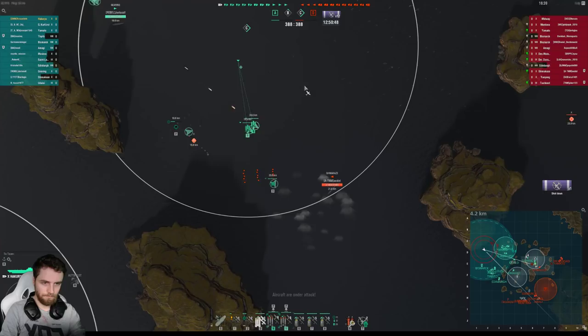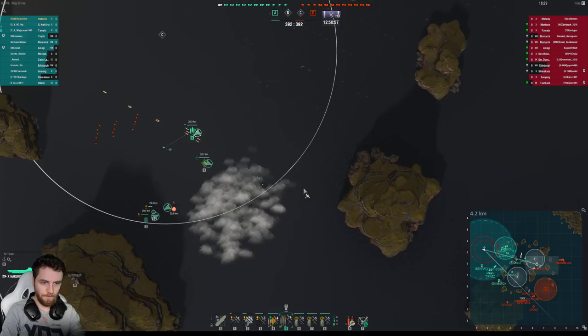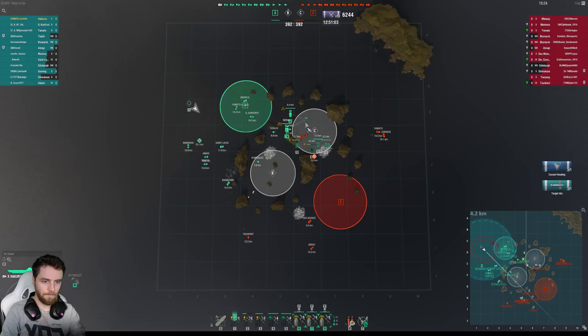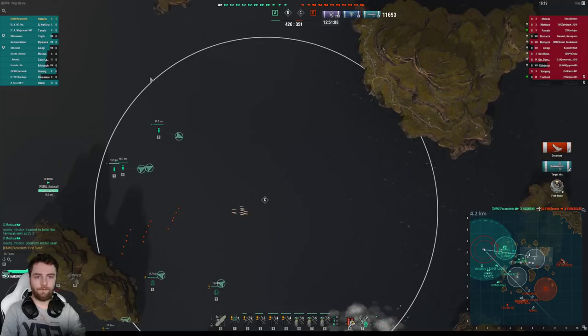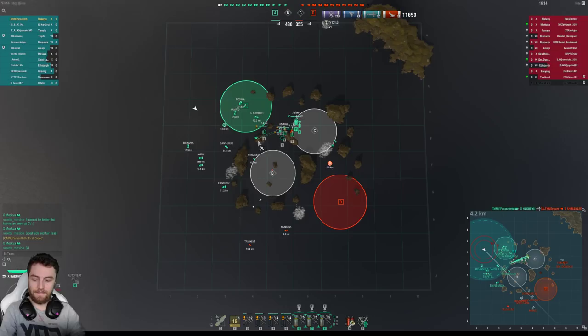Even with one plane wave he's able to — never stop when you're a destroyer and smoke up. Stopping and smoking is the worst thing you can do because I know exactly where you are. Boom — dead. I see this in ranked all the time: if you're a destroyer barely playing against carriers, the last thing you want to do is slow down and hide. I know where you are in the smoke and I can lay a pattern. You're sacrificing your maneuverability — the only thing that saves you. Go full speed, maybe turn into the torpedo bombers even though it risks you to other ships.